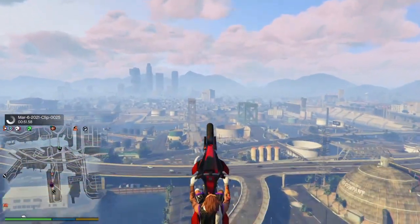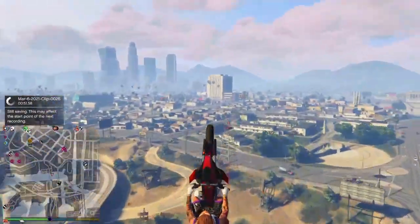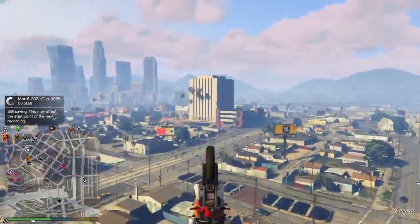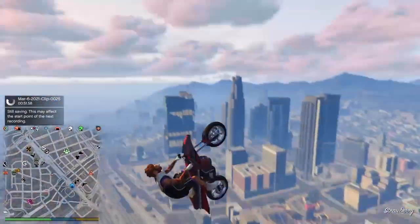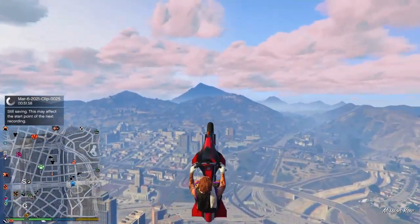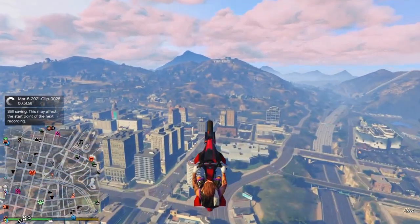If you want to know how to use this super easy first oppressor, also called the Mark 1 oppressor speed glitch, keep watching the video. You'll be amazed at how easy this glitch is to do — get anywhere across the map in seconds.